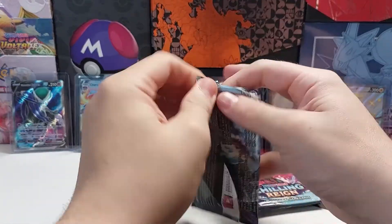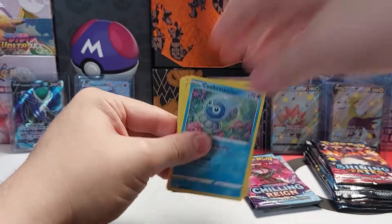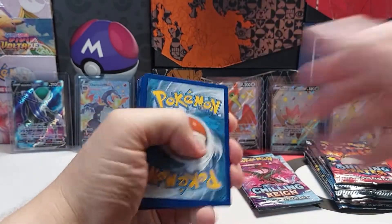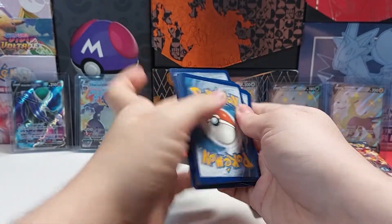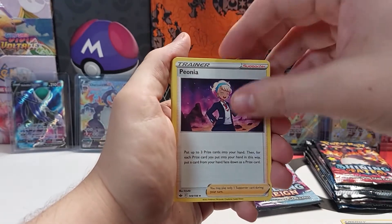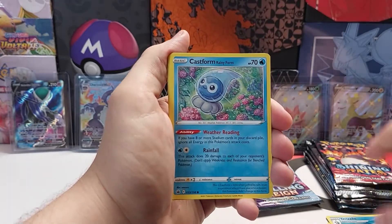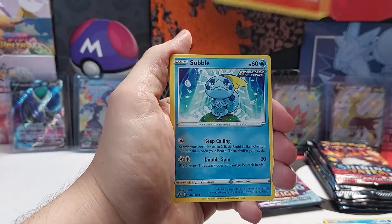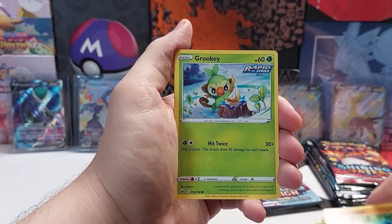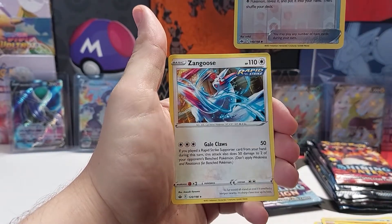Next pack. Code card. Energy. Energy. Sommel. Grookey. Reverse holo and non-holo rare.